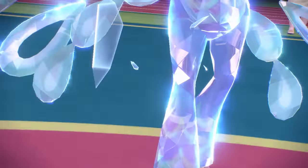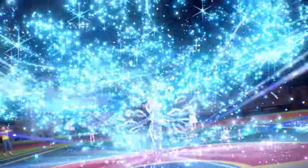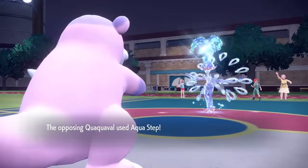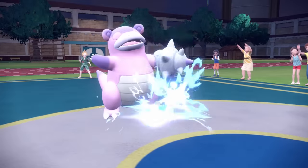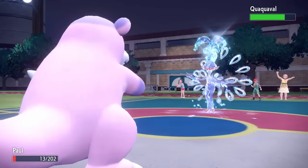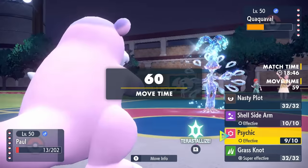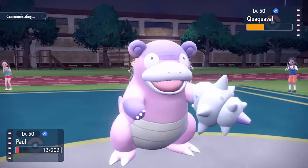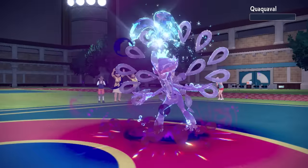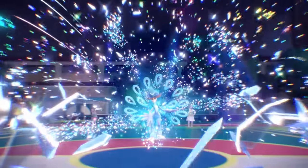However, they go for the Tera Water, giving them a nice boost in their Water STAB, seeing as Aqua Step did decent damage last time — they're trying to grab a kill. But the Boy Paul does not go down like that. We are able to live the Aqua Step, hits us with its weird little duck toes, and we barely live it with 13 HP. That allows us to fire off a Psychic. It doesn't quite knock it out, but I stay in, Quick Draw activates, I go first, and finish them off with a Shell Sidearm. Sometimes you just got to roll the dice.